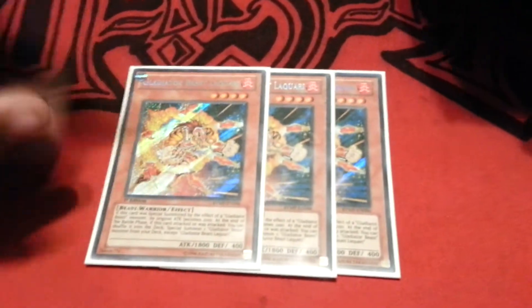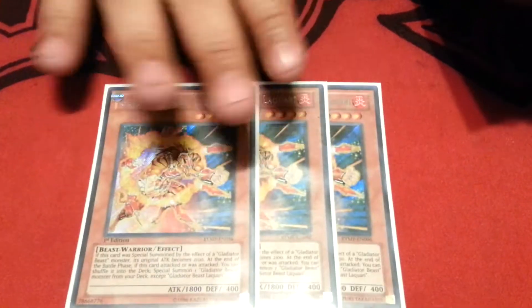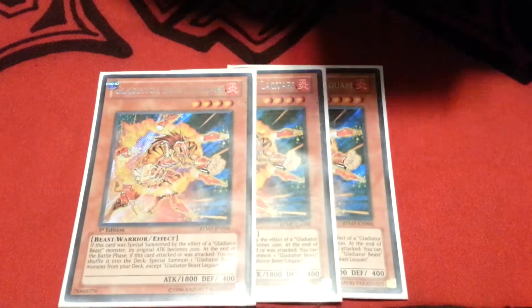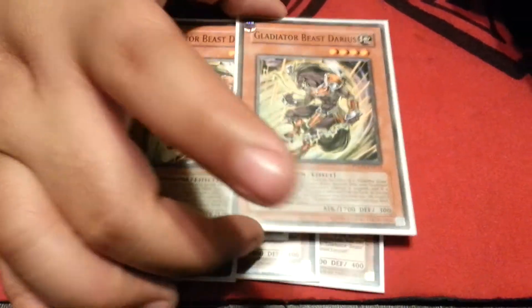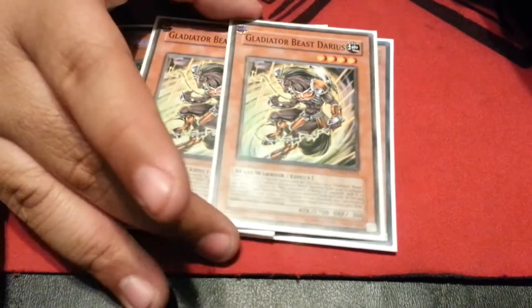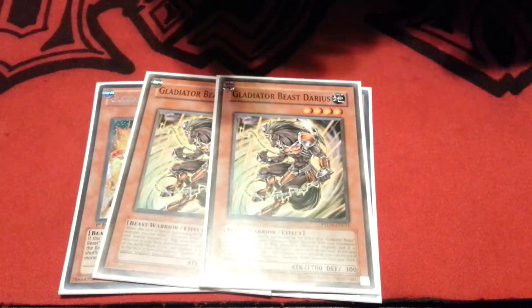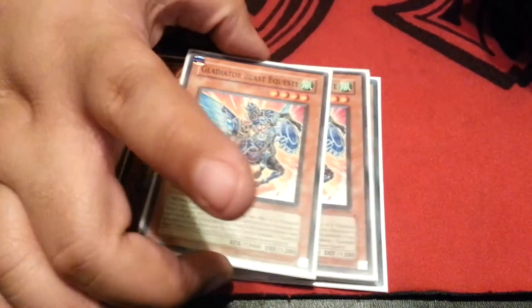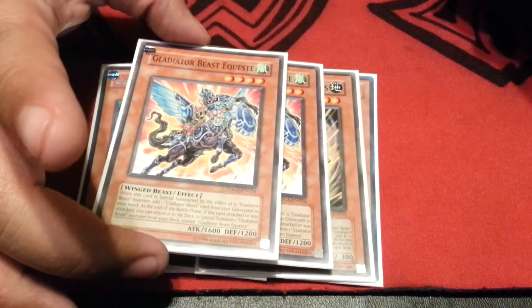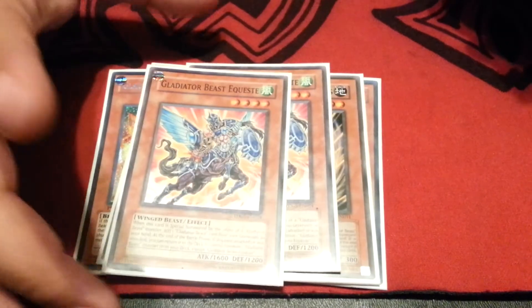Three Laquaries — of course he has to be in the deck, he's the main beater, he goes to 2100 attack. Two Darius — he's the guy that special summons for you. Everybody knows what GBs do, they tag themselves in. And Equeste lets you add a card from your graveyard to your hand.